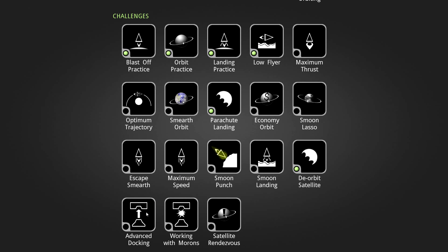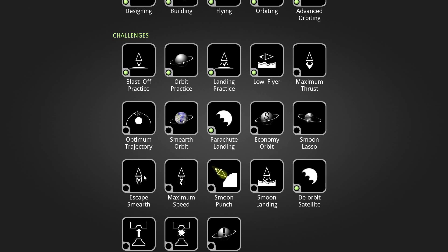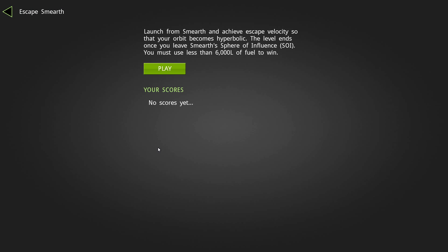Let's try 'Escape Smurf.' You might be wondering why all the planets have 'sm' in front of them — it's because in this game they are 10% of their normal size. Also, all the planets, even the gas giants, have a surface on them so that you can launch from them and have the challenge of trying to launch from them as though they had a surface.